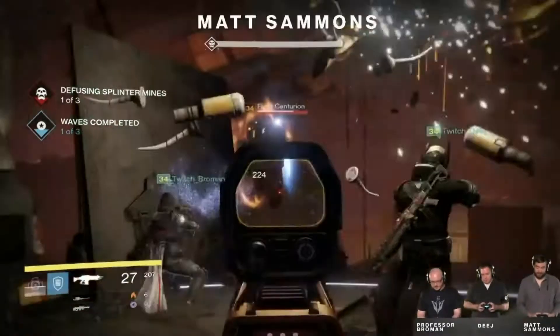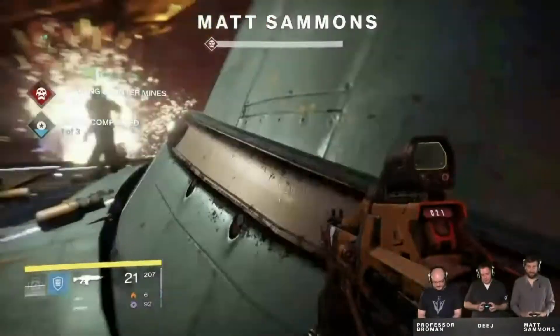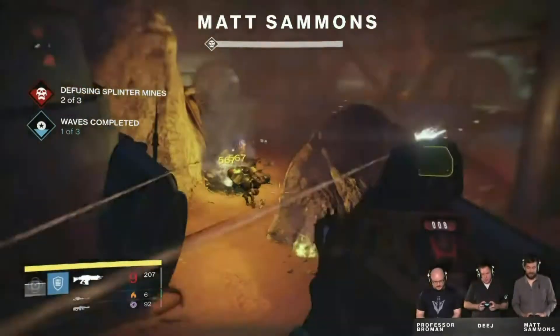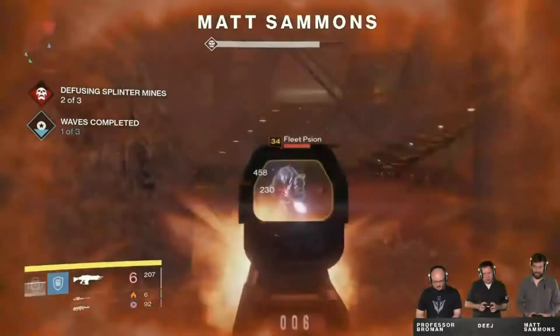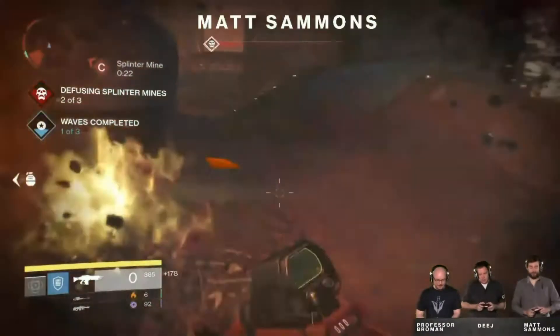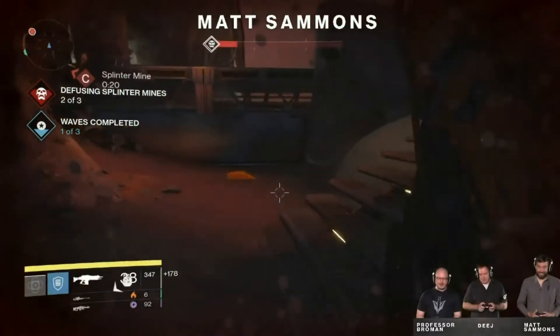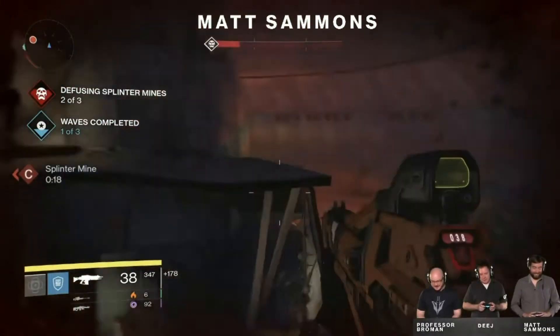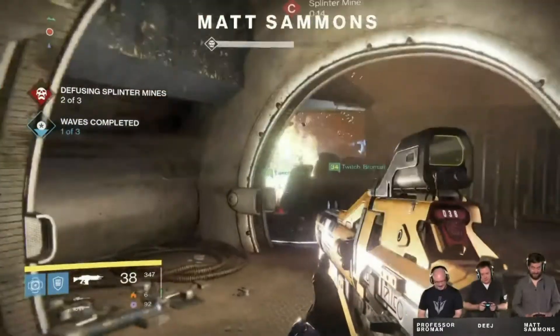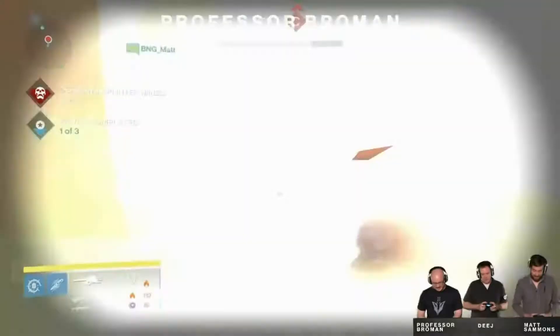There are no respawns in the Prison of Elders. The only way you can come back alive is when one of your teammates resurrects you, but you will be on a 30-second timer after you die. If you have a Sunsinger, you will be able to self-res. However, if everyone in the fireteam dies, the round is over and you will have to restart that round.